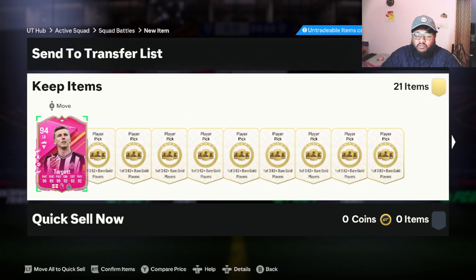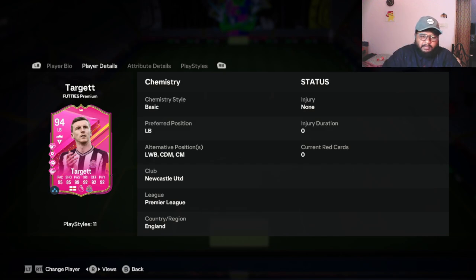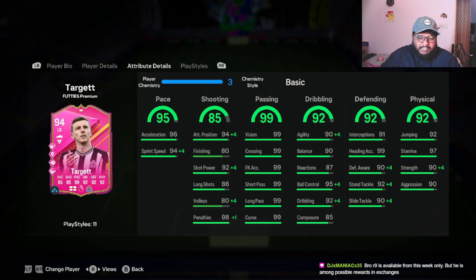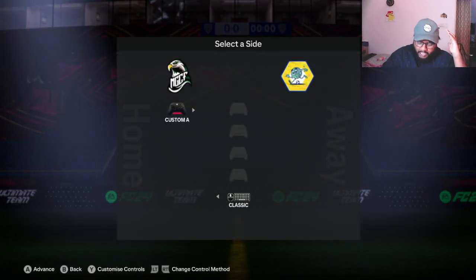I have put Target in the squad — our main focus today is going to be on this player and seeing how good he is in-game. We saw the stats. Now these are some boosted stats he gets: plus four in shot power, sprint speed, dribbling, ball control, sliding tackle, standing tackle, and a bunch of other things which is really helpful. I mainly want to see how his dribbling, pace, and passing are. I don't take a lot of shots with my fullbacks, so those three are the main focus.